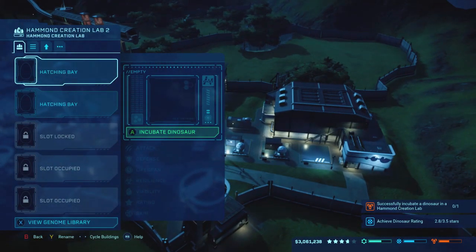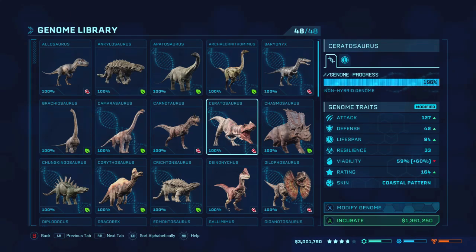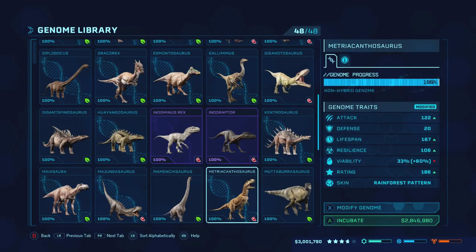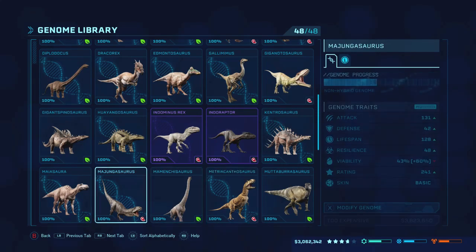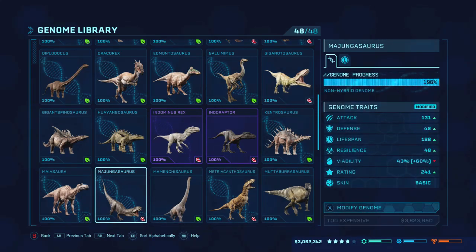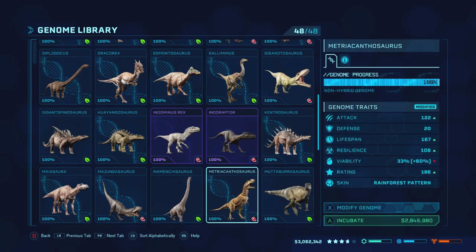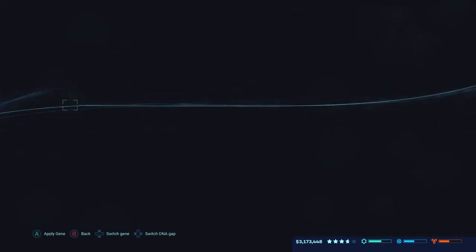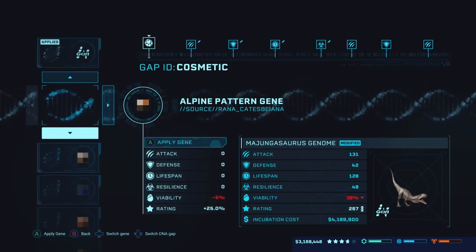Go ahead and roast me in the comments. What I think I'm going to put over here is a metriacanthosaurus. Actually, I don't think I have him unlocked — I believe I have the majungasaurus unlocked. It's one of those, but as you can tell they're super expensive. I think I'm going to go with the metriacanthosaurus — actually, I'm not entirely sure which one has a social need of two, so I think I'm going to go with the majungasaurus.